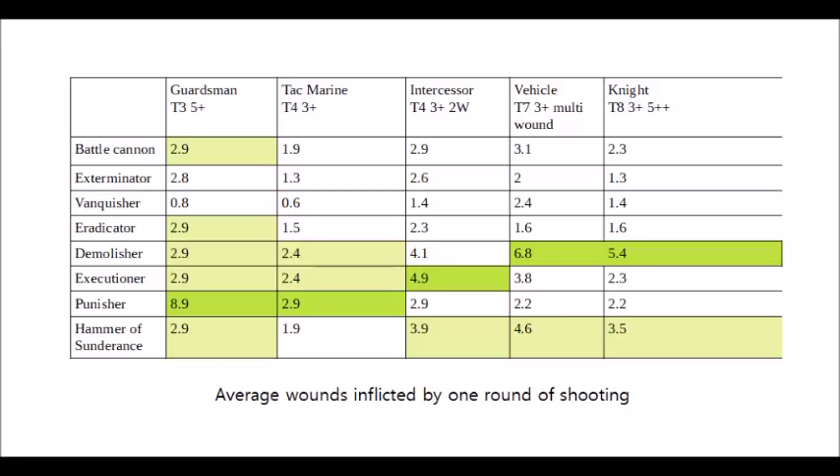Next, we have the Leman Russ Eradicator — the one with the Strength 6 AP-2 damage D3 profile that ignores cover. Basically unless you're firing at infantry or vehicles that are in cover, it's always going to do the same or worse than the standard Battle Cannon, as it's basically the same thing with two pips less strength. It costs a little bit less than the Battle Cannon, but that cheap cost gives you a hefty damage drop against hard targets such as the Knight or standard vehicle. Even when pointed at Intercessors or Tactical Marines in cover, it's only very slightly better than the standard Battle Cannon. Ignores cover is great, but Strength 8 is usually going to be more helpful, so the Eradicator is just superseded by the standard Russ for me.